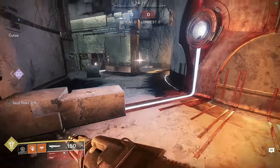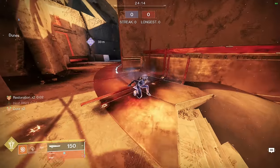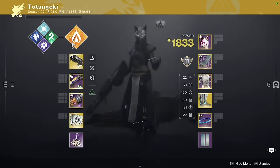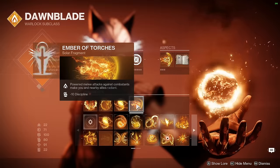My ignition combo is a little different here. I use Swarm Grenade because it combos with the Snap Cancel. And then I can also Phoenix Dive whenever I have Heat Rises activated and it will just blow up the entire team. These are the fragments I run on this combo: Ashes, Searing, Mercy, Torches.